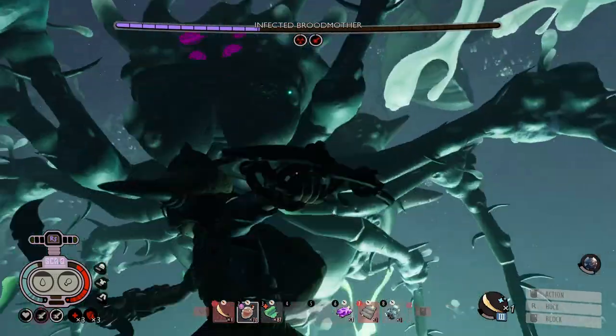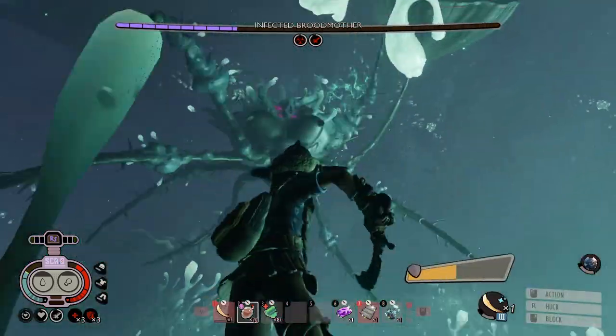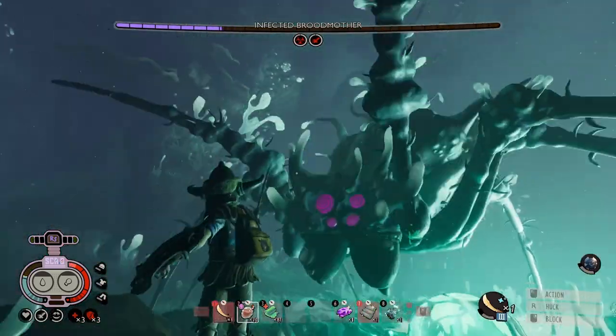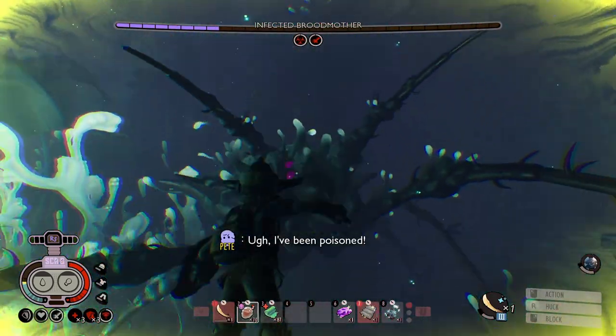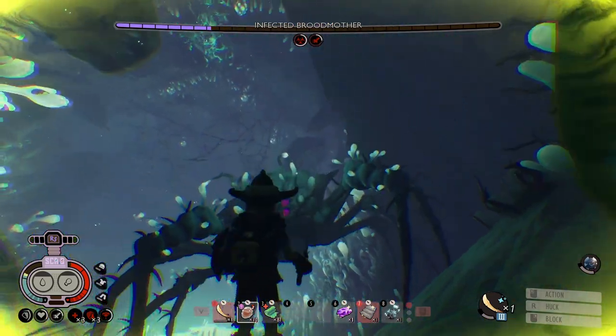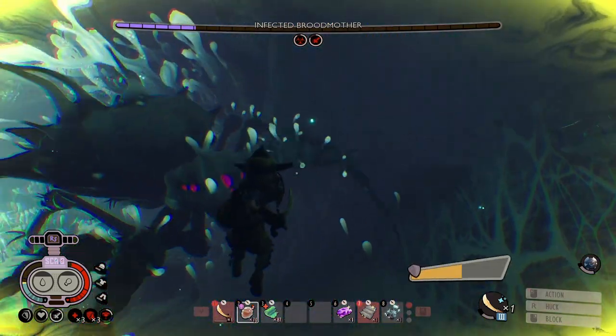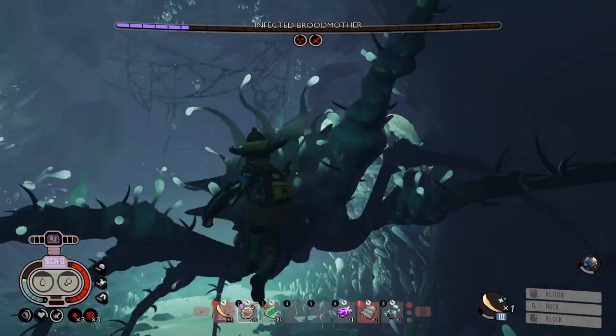If you keep her in a corner you can do some damage. When she spawns that egg in and does a scream, usually she does them side by side. She'll jump away — just turn to her and block. If you turn to her and block, you usually parry her hit. Perfect block that.